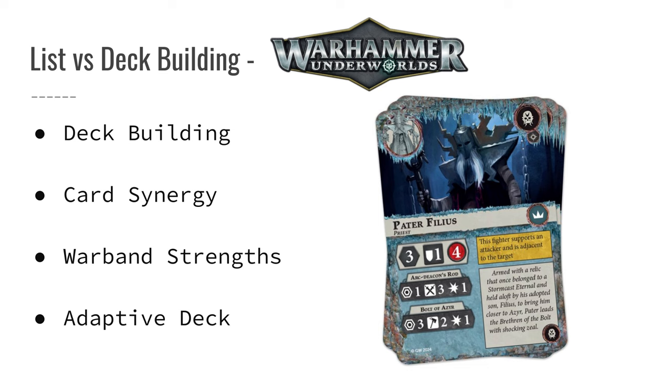The deck building aspect of Underworlds is more accessible for beginners because of the different types of games you can play, and because limiting the number of cards and the complexity of choices makes it much more manageable compared to building a full army list in 40k. However, it still offers a rich layer of strategy and customization that can be very rewarding as you refine your deck and learn the nuances of your warband. In summary, list building in 40k creates a comprehensive army list with detailed unit choices and synergies — complex but allowing for a high degree of customization. Deck building in Warhammer Underworlds, while simpler, still provides a strategic challenge with its focus on creating synergistic power and objective decks tailored to your warband.